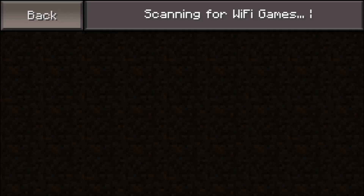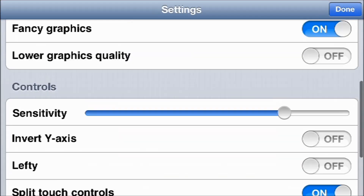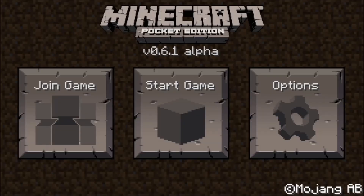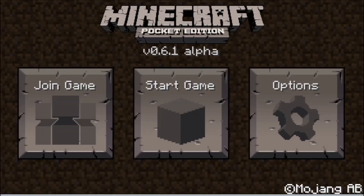Since I do not have a specific server IP typed in, I am defaulted to local Wi-Fi multiplayer. So if you do want to join a server, look one up on the internet and you can have a lot of fun playing on somebody else's server — it's pretty cool.